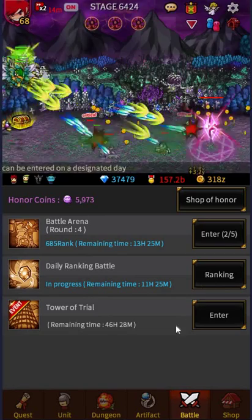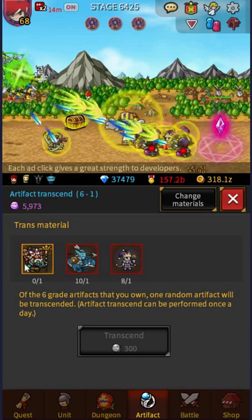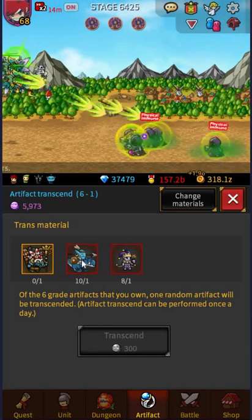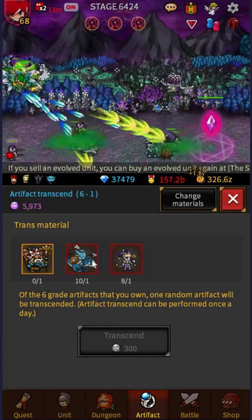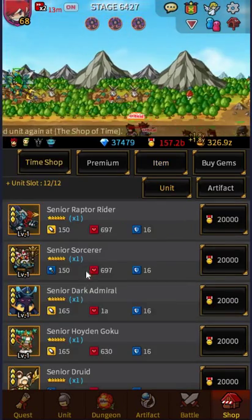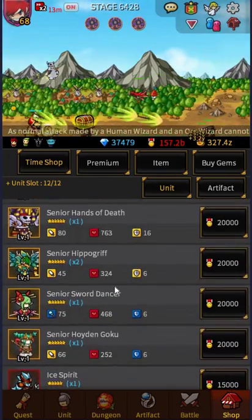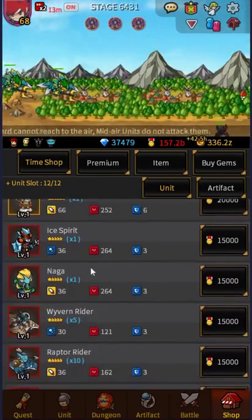I'll do an Artifact Transcend now. I've already skipped through and changed materials because they wanted me to use the Dark Archer and I just don't want to waste any of my good troops. I wouldn't use Dark Archers, Priests, Fairies, none of the Sword Dancers, Valkyries, Ice Spirits either.